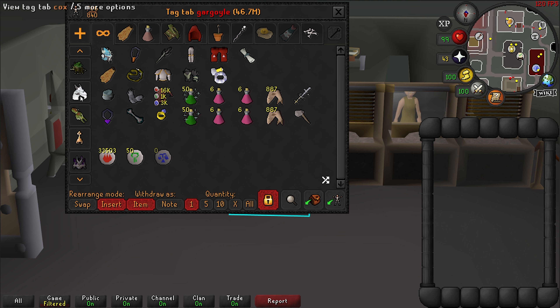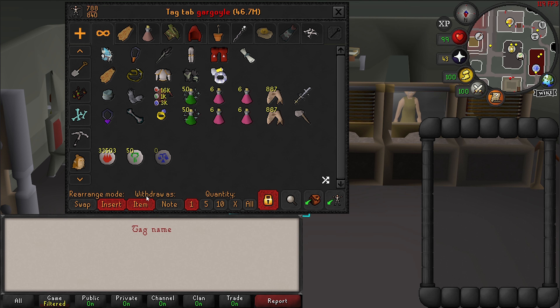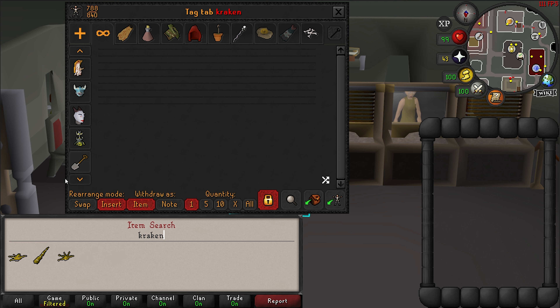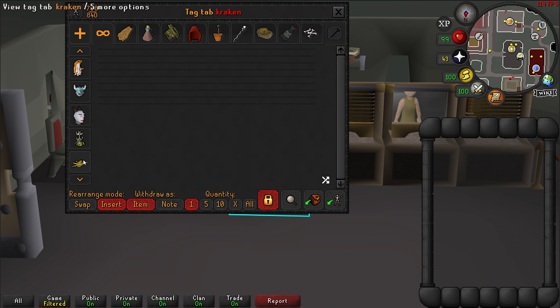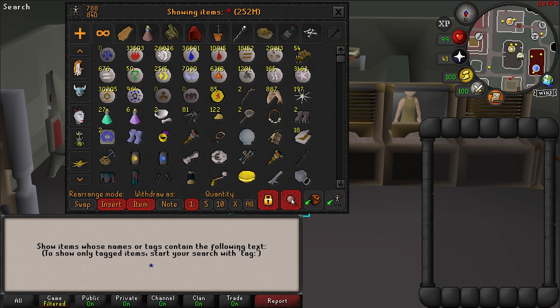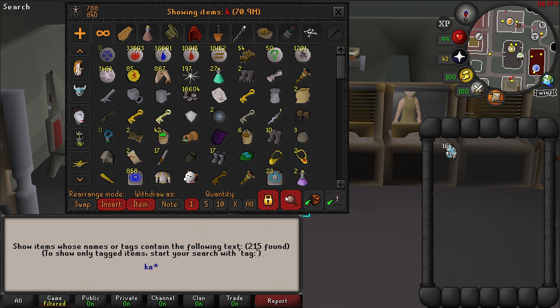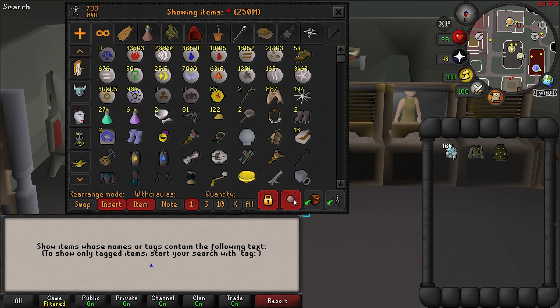I need to make a tab for my Kraken task, so I type Kraken. To make this tab look visually distinct, I right-click, choose Change Icon, and type Kraken to set it as the Kraken boss icon, so I can easily identify that this is my Kraken boss tab. Now I need to get my gear out and take what I want to have on my Kraken task.